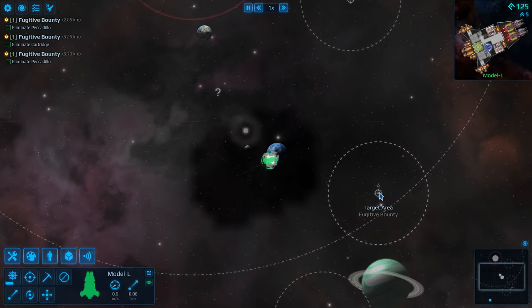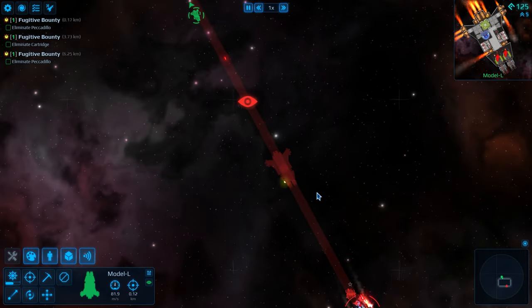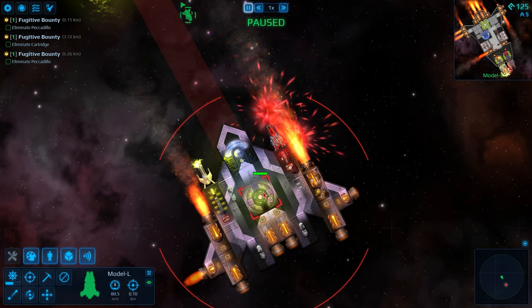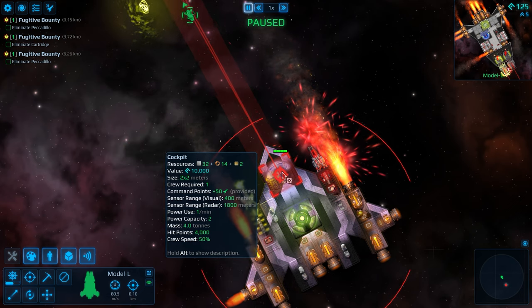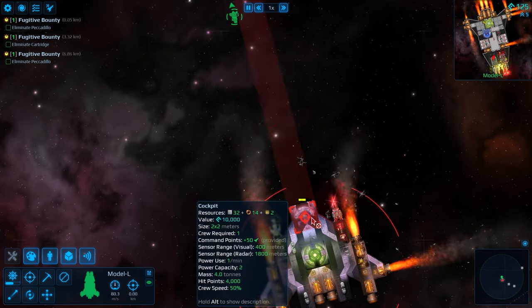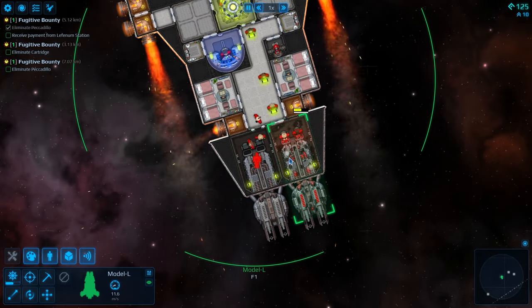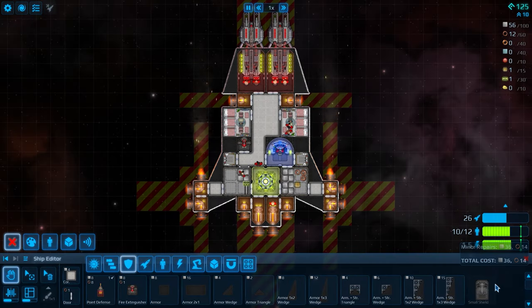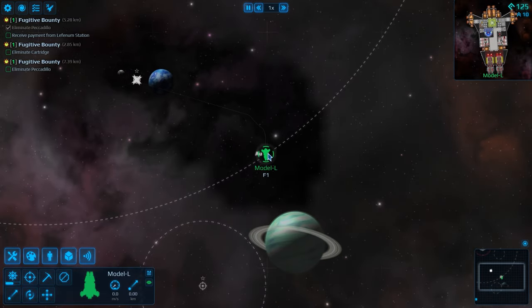Let's head down toward this targeted area — it's a fugitive bounty. We're going to pause for a second and take a look at this guy. He's got a power source, he's got a cockpit — the cockpit is up front. So if we just focus on the cockpit, that actually might be the best option. That disruptor was disrupting our power. We're going to repair really quick and use those resources from the outside to repair that way. That was pretty cool to see.